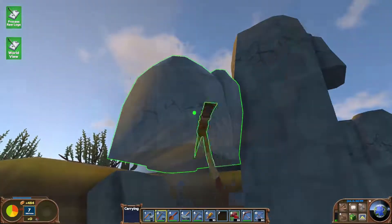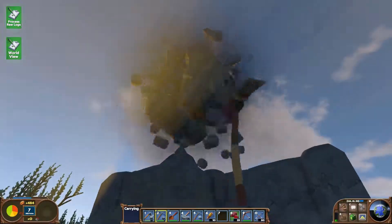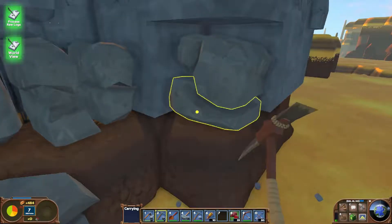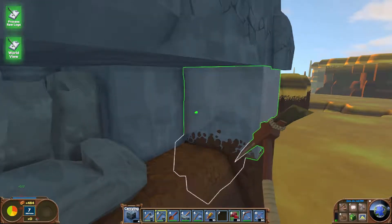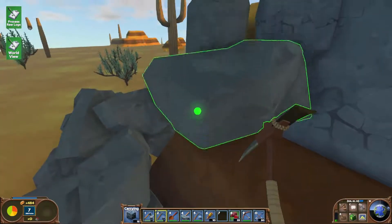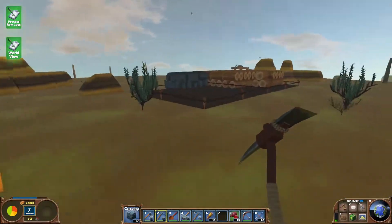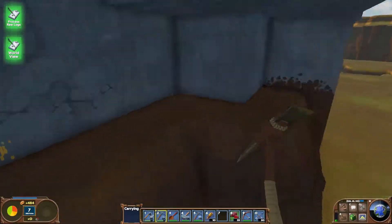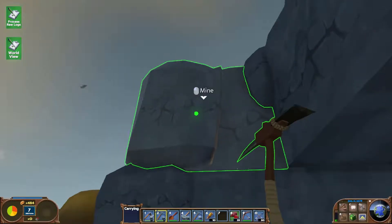As you can see, bottom left corner there's a little pie chart which is my hunger, and that goes down with every swing of my pickaxe or any tool I'm using, when I jump, and I believe when I run - possibly when I walk as well. Can I not get that one? Twenty rocks. I'll just run back. As you can see my food is going down.